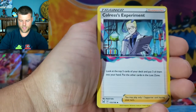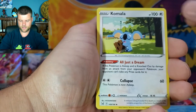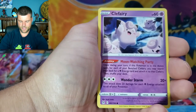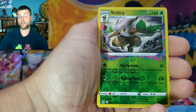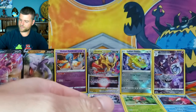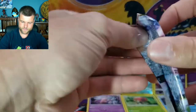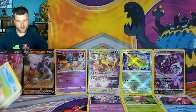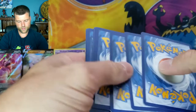Pack thirteen: Energy, Bronzor, Crush Experiments, Camerupt, Oddish, Greavard, Slugma, Clefairy, Reverse Holo Shiftry, and a non-holo Magcargo. So far the hits have been awesome: two Radiants, a V-Star, Chandelure Trainer Gallery, two Vs, and the Holos.